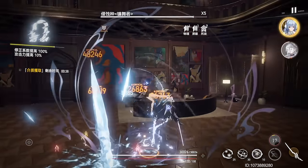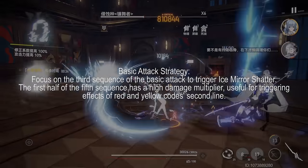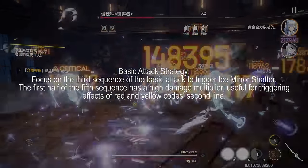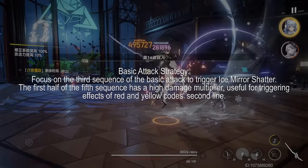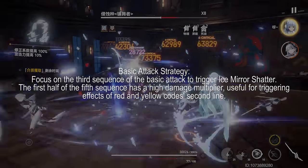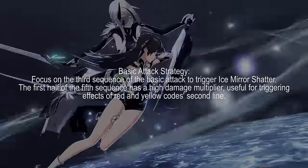When using Izanami's basic attack, get into the habit of animation cancelling the last attack of the fifth sequence. The third sequence is all we need to trigger an Ice Mirror Shatter. The first half of the fifth sequence's damage multiplier is fairly high and is a good avenue to trigger the effects of red and yellow code's second line, but the final hit is fairly lengthy and takes an eternity to perform, so we want to cancel that sequence to speed up rotations.